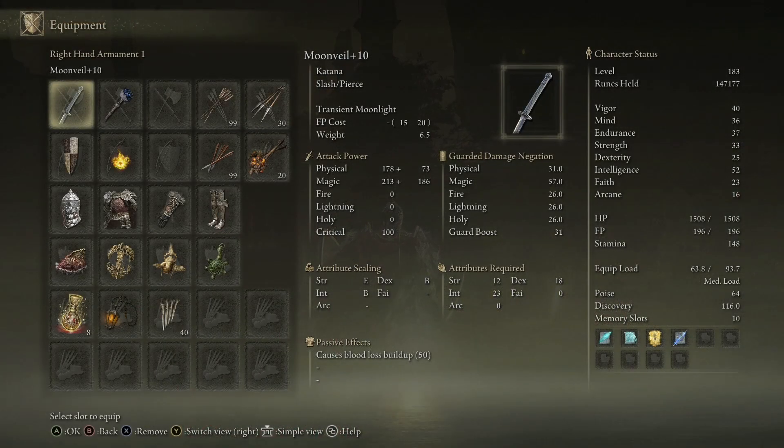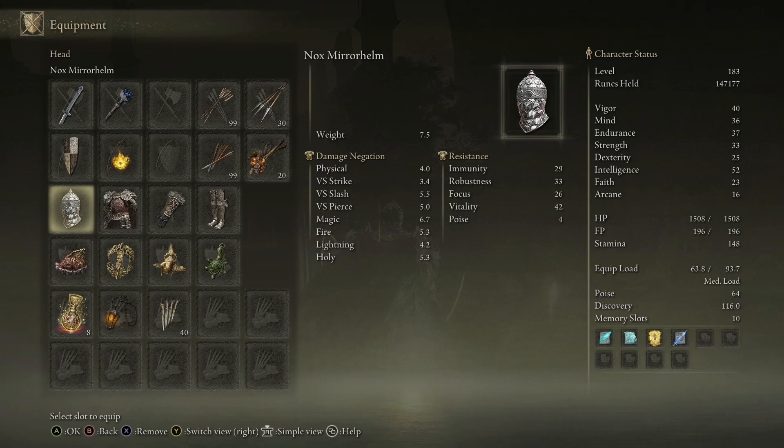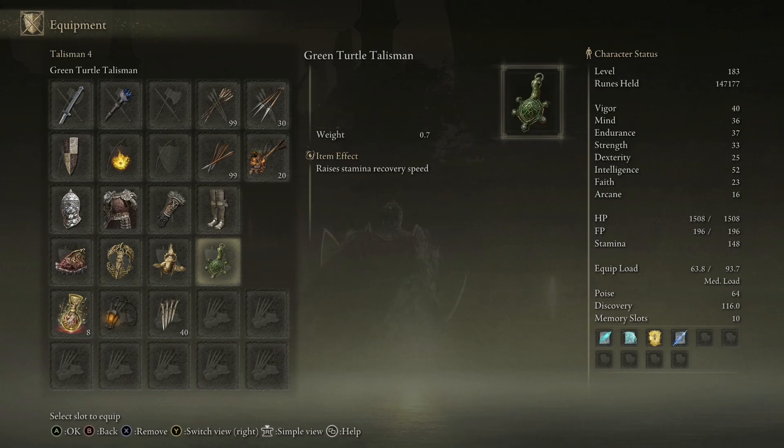My main weapon is a Moon Veil plus 10, my shield is a Banished Knight Shield plus 24. I have the Nox Mirror Helm, the Veteran's Armor, Radon's Gauntlets, and the Banished Knight's Graves. My talismans are the Green Turtle Talisman, the Gold Scarab, the Urge Reefs Paper plus 2, and the Shard of Alexander.